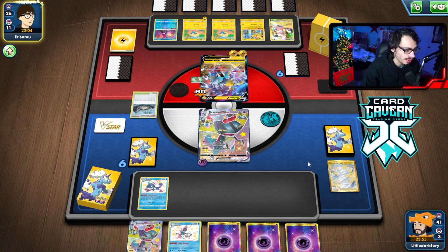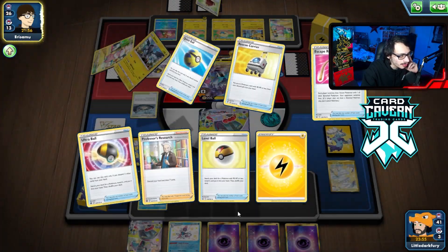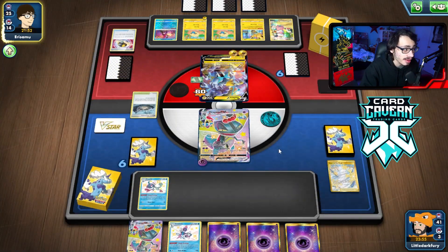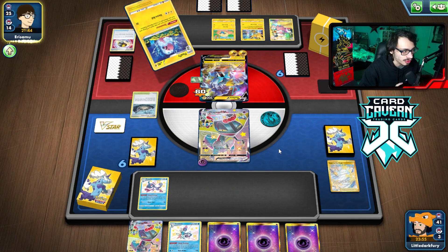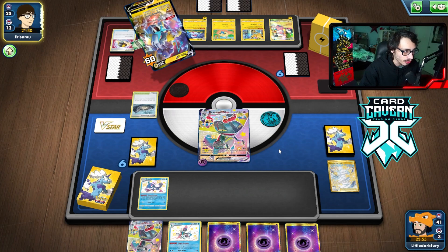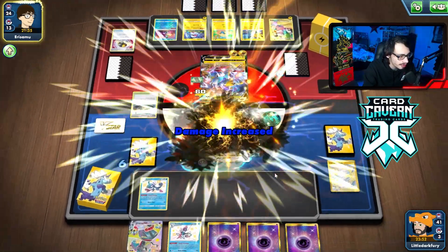I could play Cook this turn — just healing Dragapult doesn't seem bad. They got rid of a Cape, which is good. The less Cape they have, maybe the better. Now we can start targeting down their Flaffies to knock out with Max Phantom. They're spreading the energy out. Ampharos VMax is not coming to PTCGO at all. They're going to do 140 or 150.